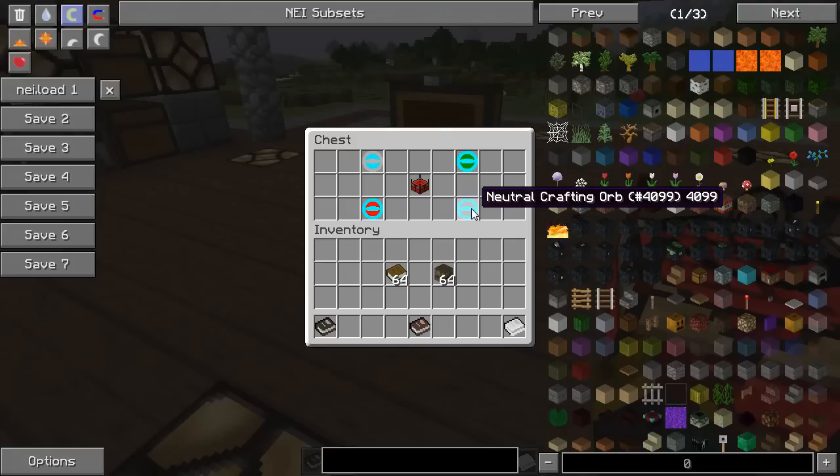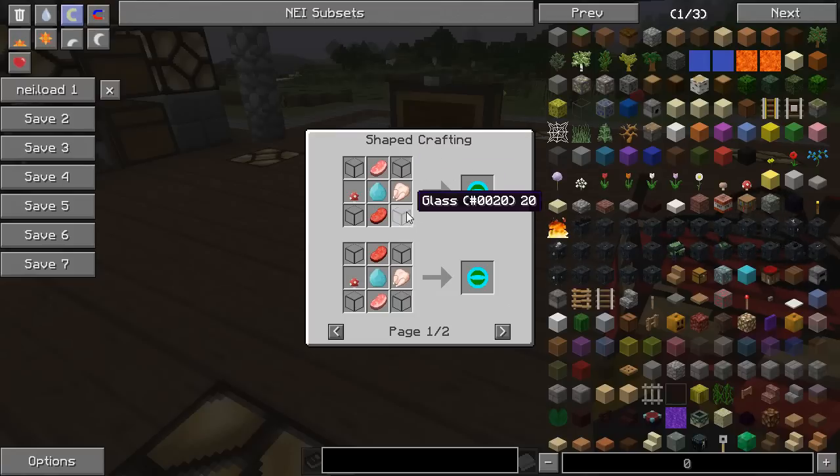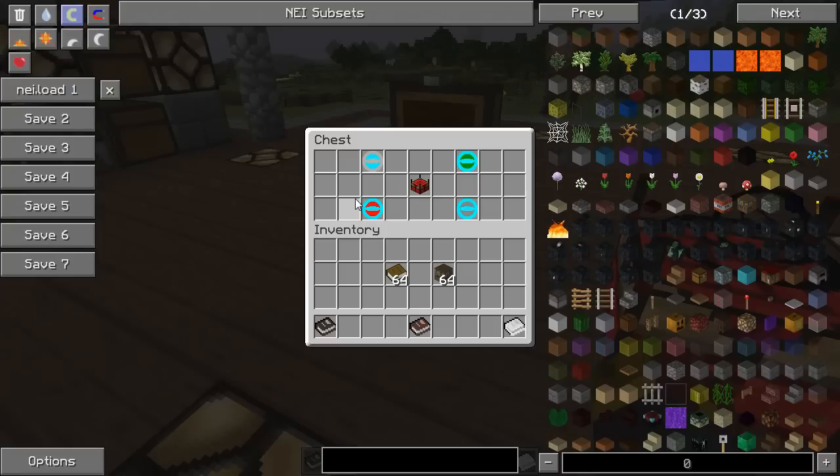To get yourself the passive crafting orb, you're going to need four more pieces of glass, and then various passive objects: raw pork chop, raw chicken, raw beef, and of course a mushroom. It can be either a brown or a red mushroom.